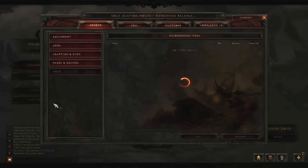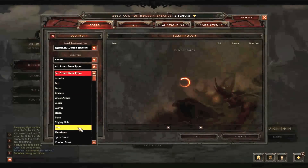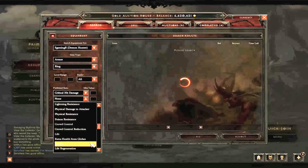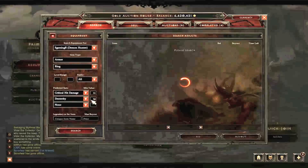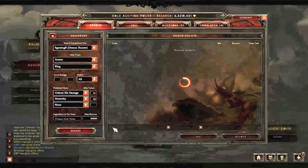For the second ring we're going to be looking at critical hit damage and dexterity. For the dexterity value let's say around 50, and the critical hit damage let's try something like 31, then put in our max buyout of 35k. However we did have 30k left over from the ring we purchased before, so I'm actually going to put in a buyout of 60k.